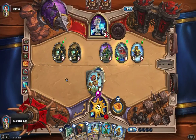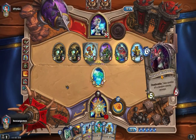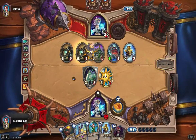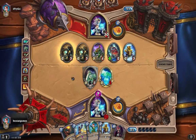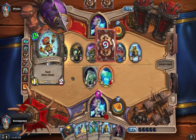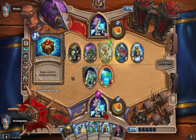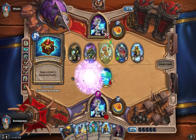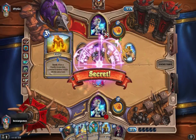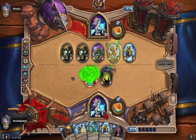Especially when I'm going to slap down a good old Sludge Belcher for turn five. It pretty much ensures that it's going to be a five-drop that comes out of this Effigy. What do we get out of our Effigy? Oh cool — I'll take a lot of Effigy.